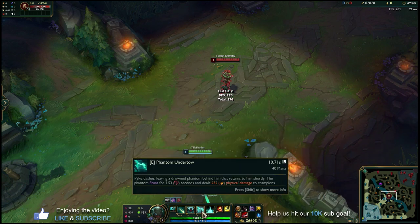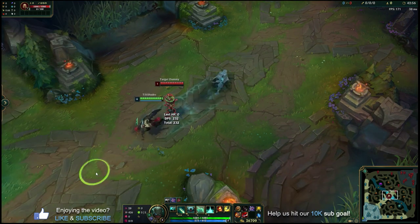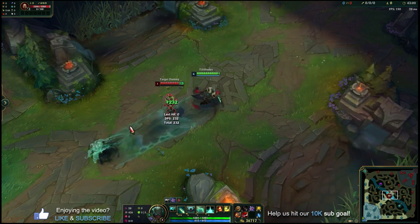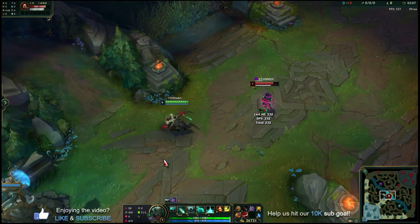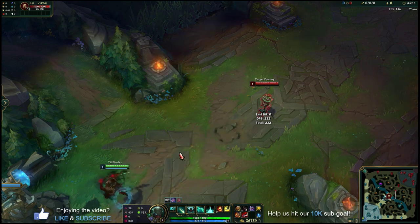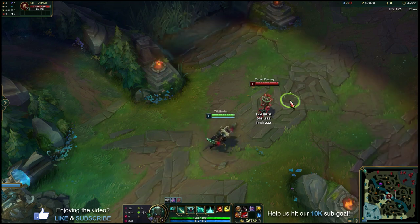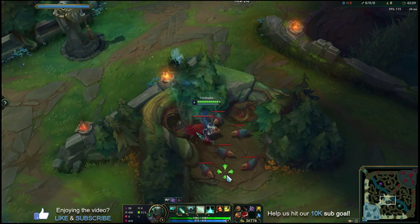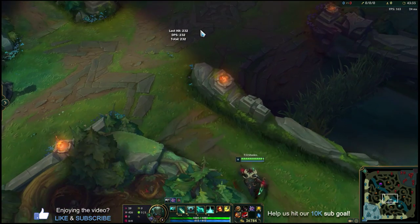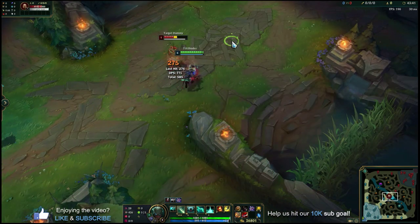The E's stun is really good because even if someone tries to follow you or has a dash to chase you, if they end up in that thick line between the phantom and yourself they get stunned and can't keep following. This gives you great disengage value — you can just E away and they'll get stunned. The E can also go over and through walls, so you can be very creative with how you run away, or use it aggressively to engage from angles they might not expect.